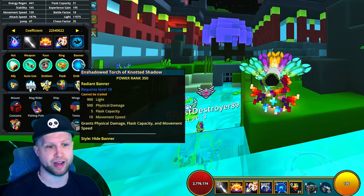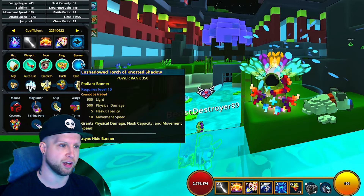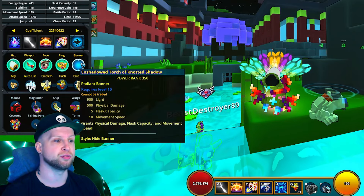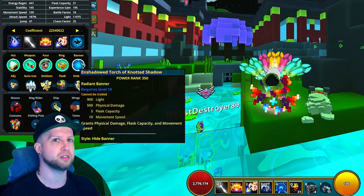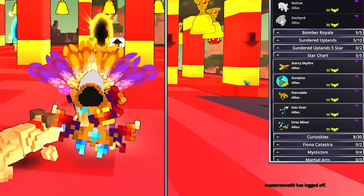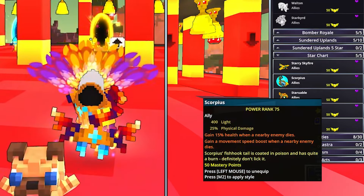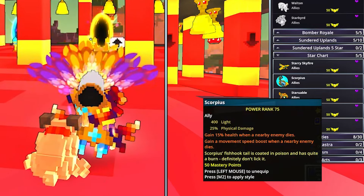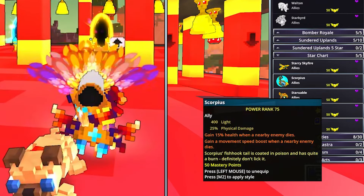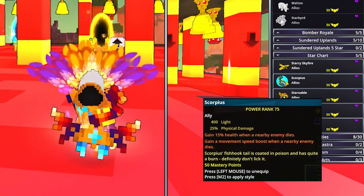The best banner slot is going to be the Leviathan banners, with the Permatorch being the best one. I craft it into the Enshadowed Torch of Knotted Shadow because this is the one that has movement speed on it. There are a lot of different allies you could pick, but generally speaking, Scorpius is going to be the best option for Shadow Hunter because it gives you a bunch of light, physical damage, a little bit of life steal, and movement speed when a nearby enemy dies — and this class is all about speed.